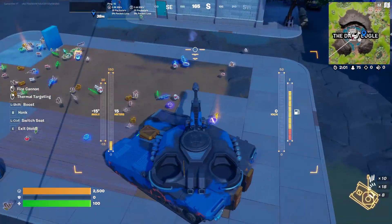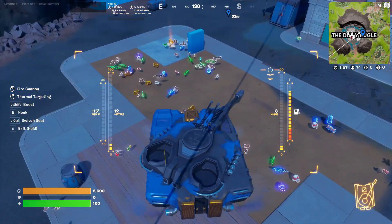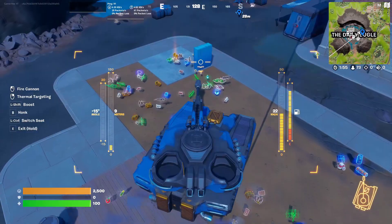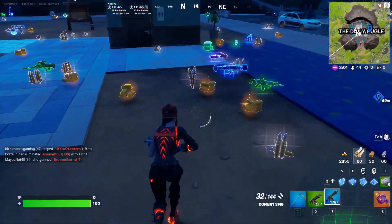I already found the shotgun, the drum shotgun, and also the combat SMG. I'll go to the next building and start destroying it, but always stay inside the tank while searching for items because other players will try to kill you. You'll be safe inside the tank.